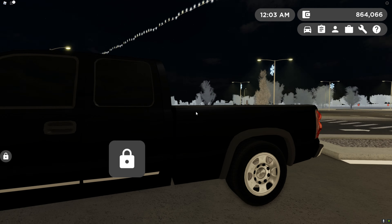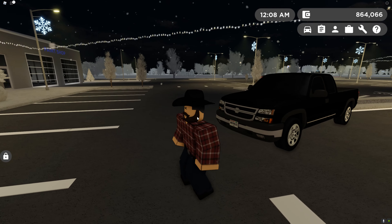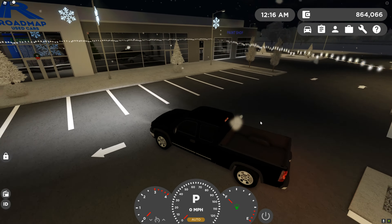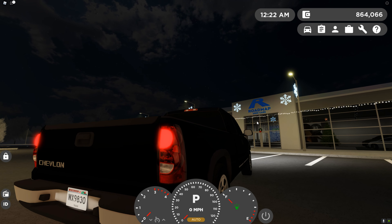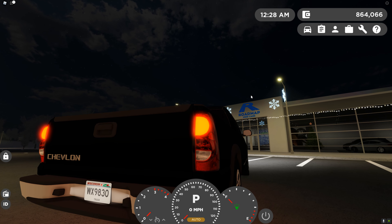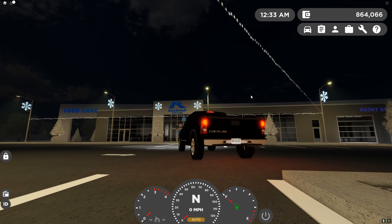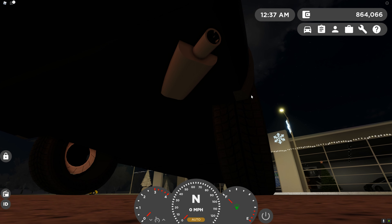Nothing really looks different except the height is actually changed — it no longer has a grandpa truck stance. It actually has a proper 2500 HD stance and I'm so happy about it. Blocks was obviously very happy about it too — that's literally his favorite part of the truck. Here are the new lights: way brighter beams, running lights, headlights. In the back we have running lights that are actually neon now, brake lights with almost an orange tint, reverse lights, and turn signals that look crazy good. These new tail lights, I'm so excited about.